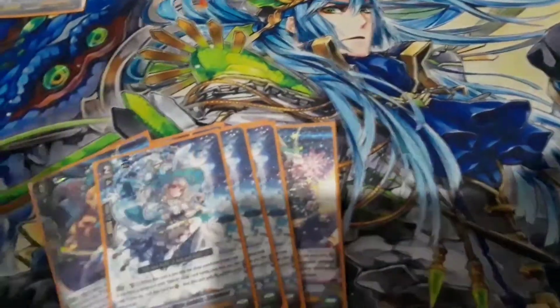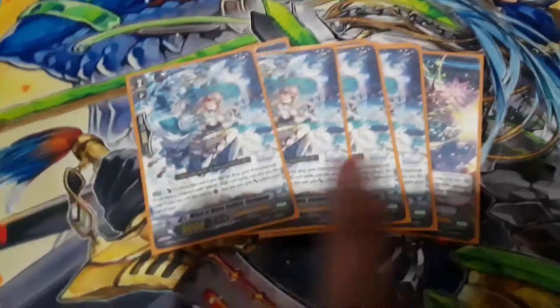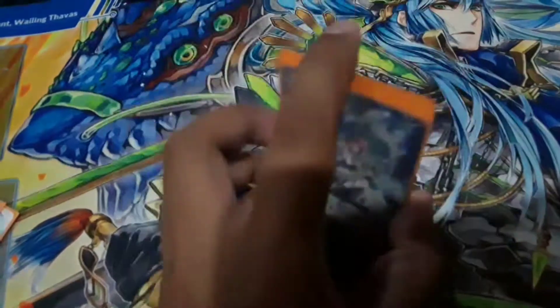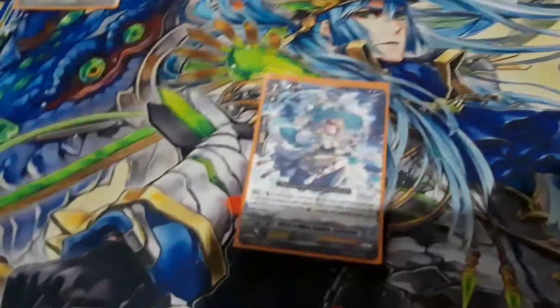Next we have the grade 2 version: Witch of My Rabbits Cardamon. Again, when she is soul blasted out, you can counterblast 1, call 2 rearguards, and give them plus 2k. So basically it gives more attacks. But as you can see, the deck is super counterblast heavy. I really wish these effects were free, but you're restricted to witches so you can't splash it in any other deck.